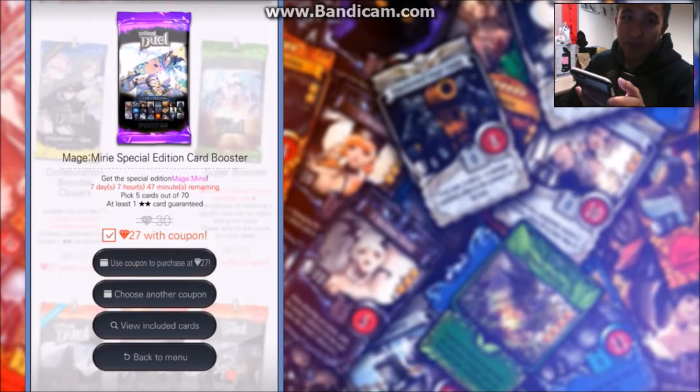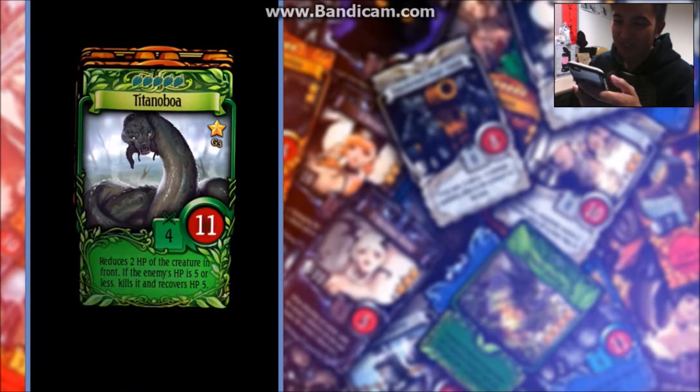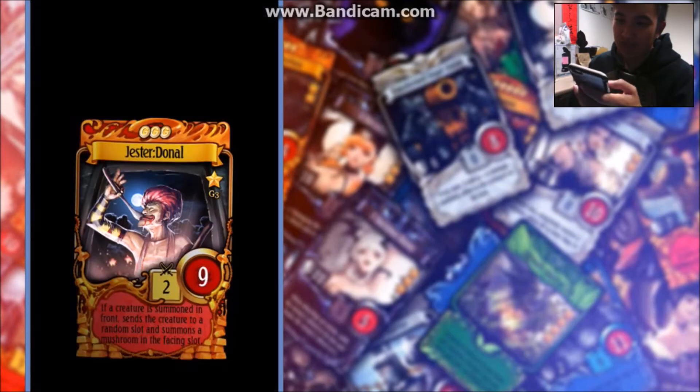Alright, the last pack I'll be opening of Mage Myri Special Edition. Build Barrier — I don't think we got her. Titanoboa, Barbarian, Dragon Strike East, and Bark.